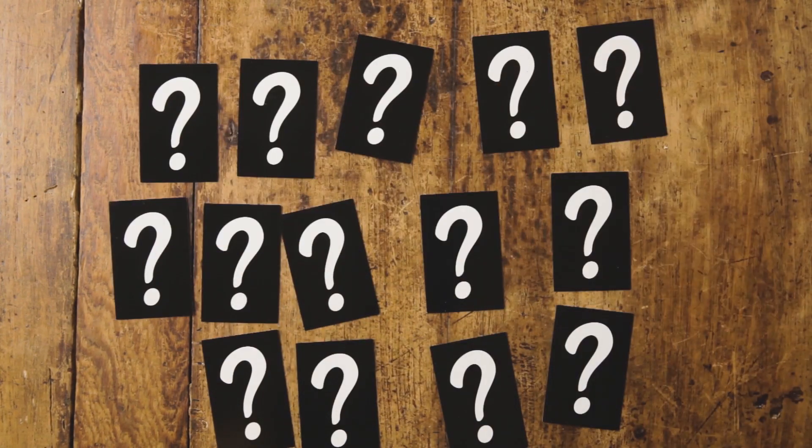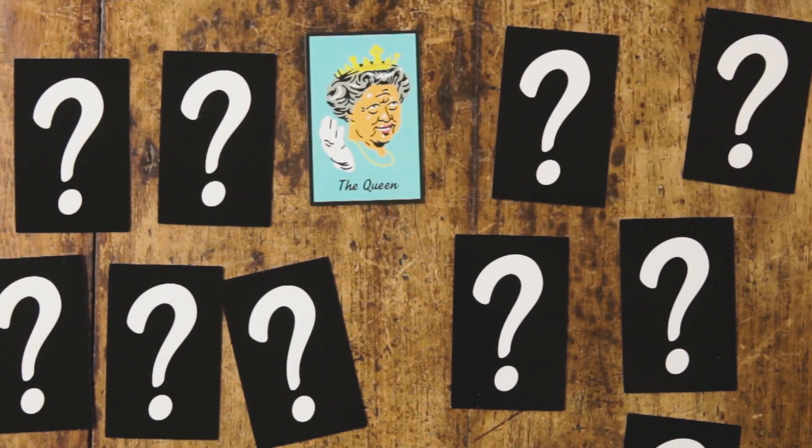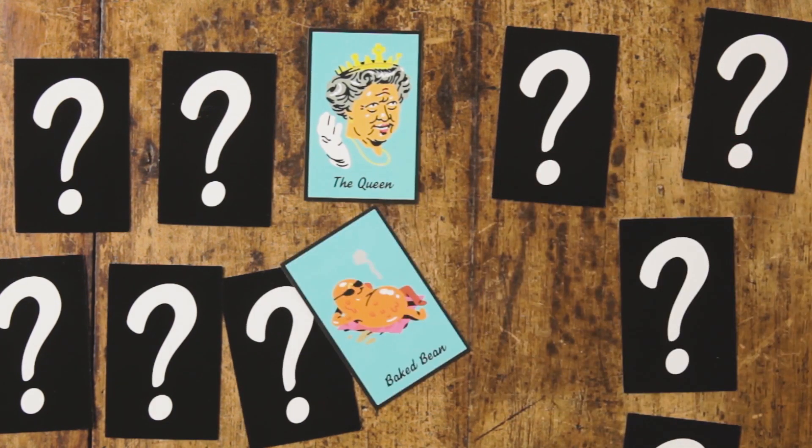Next, shuffle the rhyming pair cards and lay them out face down, like this. There are seven rhyming pairs in total. The team that finds the most, wins.